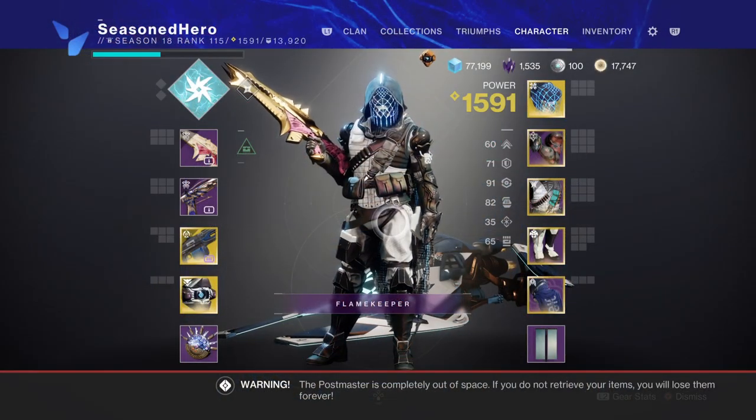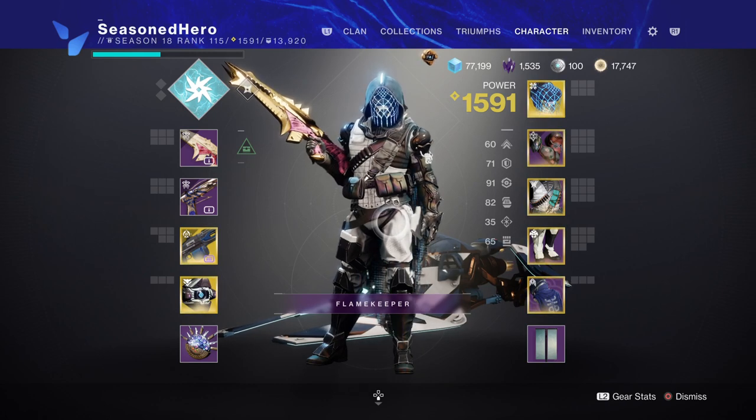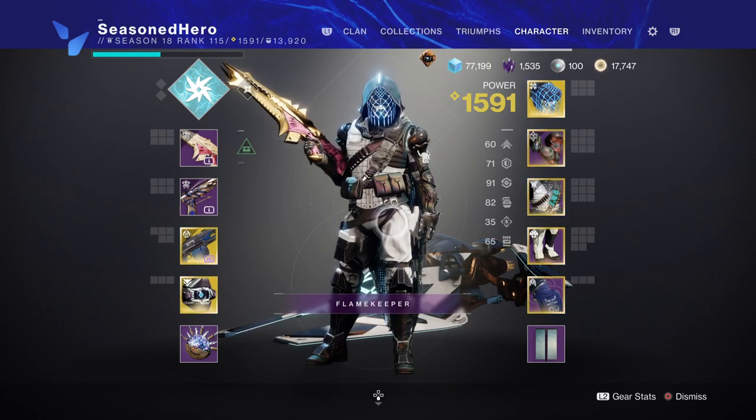For stats we have 16 in Mobility, 17 in Resilience, 18 in Discipline and 16 in Strength. Ignore the Recovery stat as that is a byproduct of armor rolls.